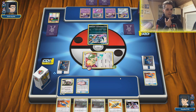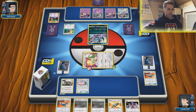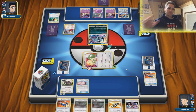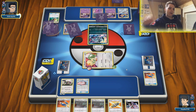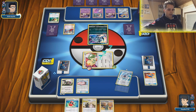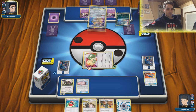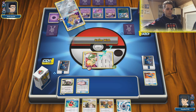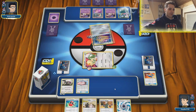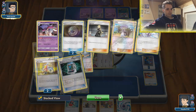Very strange — does he want to sacrifice this Absol? There's even a Judge Whistle getting back his Judge. That is just an insane play — he's going to Judge us again, which is fine. Our hand was Power Plant — maybe we should have played that down, but I want to get rid of his Viridian Forest with Power Plant. This is good — we have Draw Energy, Cynthia & Caitlin, and Lieutenant Surge. With Cynthia & Caitlin we can get back a lot of resources, even get back Cynthia itself.